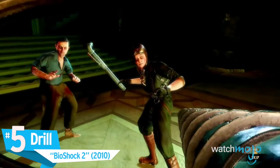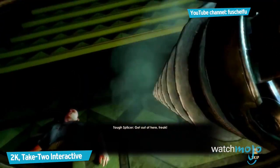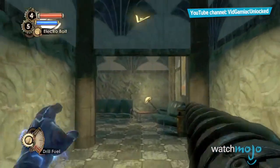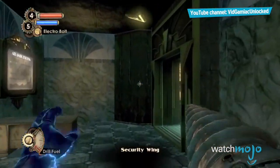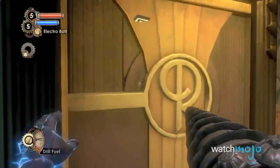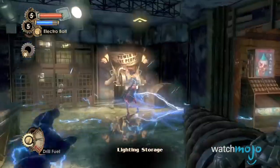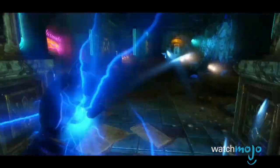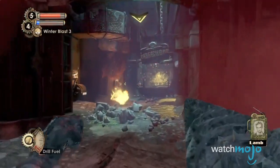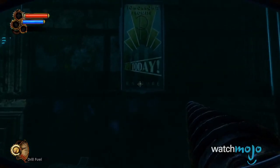Number 5: Drill, Bioshock 2. A step up from the wrench in System Shock 2, the second Bioshock installment puts players in the suit of a Big Daddy, complete with an awesome arm drill. With three modes of attack, it can perform a basic uppercut, drill straight into an enemy, or take down a horde of splicers at once with the Drill Charge ability. You can combine attacks with your plasmids for ultimate effectiveness, and it can also be upgraded to a frosted drill that grants the potential to freeze enemies as they're being torn into.